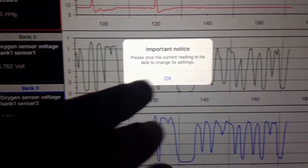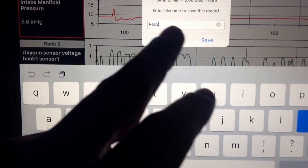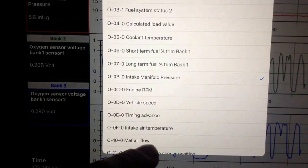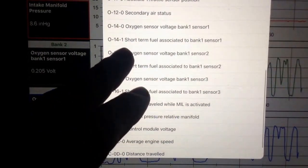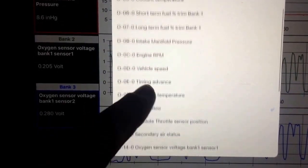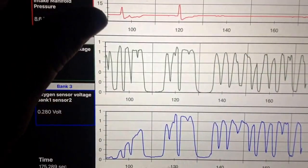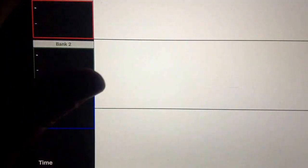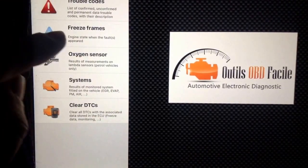I'm going to stop the current readings to be able to change it. I'll stop this and cancel. I'm trying to change the bank — the intake manifold pressure — but there's really nothing I can change it to. I'm going to go back to the diagnostics, probably one more for trouble codes.